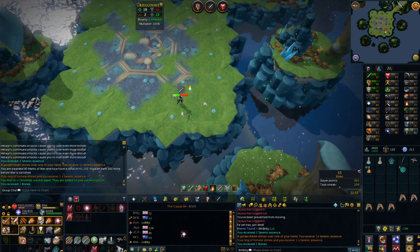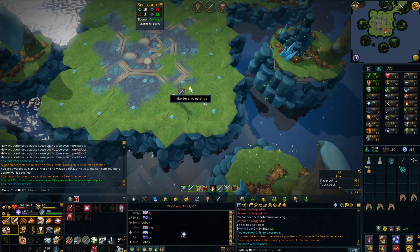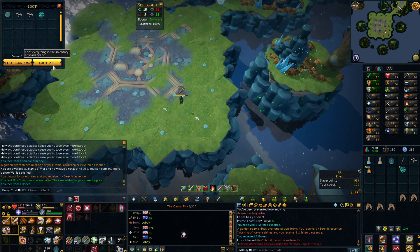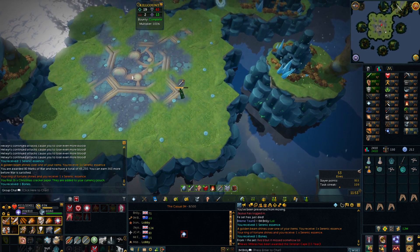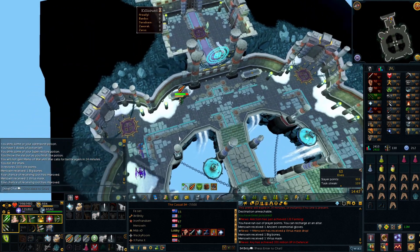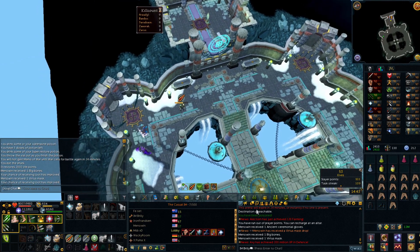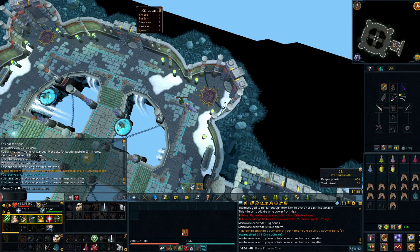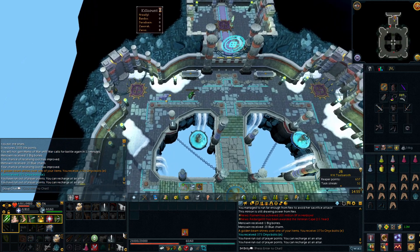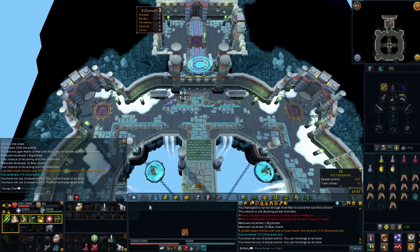So that was just helping one of my friends with a Reaper Tarski hat. I just got a Serenic Essence but he died, so he got it - but at least it wasn't a Crest or anything. Jay got a Virtus Mass drop, so that means it's hopefully going to be time for me to get some drops. Lovely 375 Onyx Bolt drop - that's a nice few mil to add to the stack, just some more bolts for me to use which is pretty awesome.